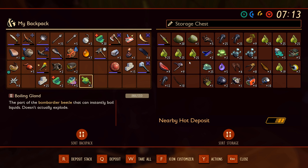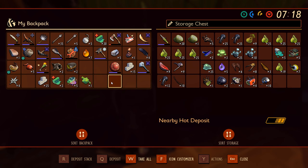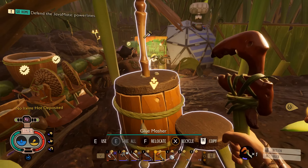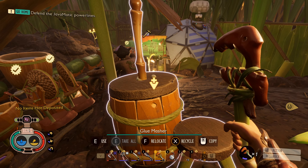Boiling glands — okay, so since boiling glands don't hot deposit when I press N, that means they're not here. Now repair glue — stinkbug parts. Yeah, there we go, we can make one of these.